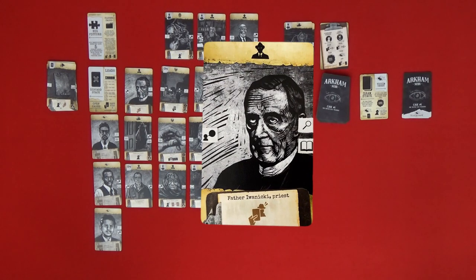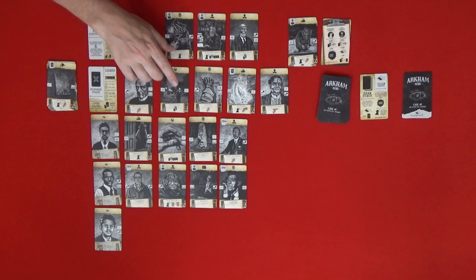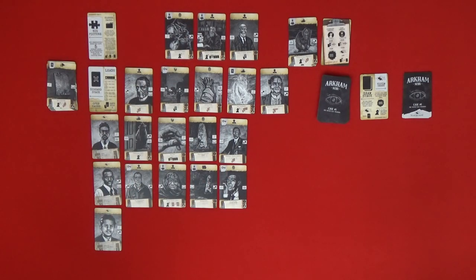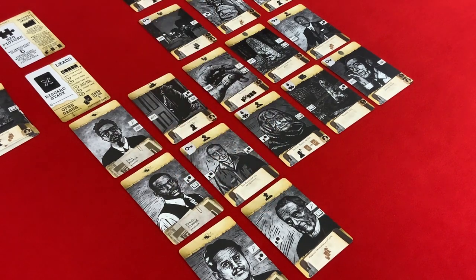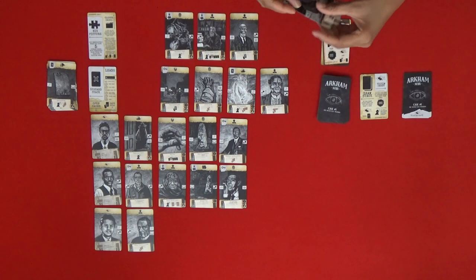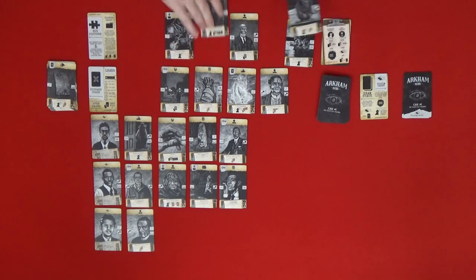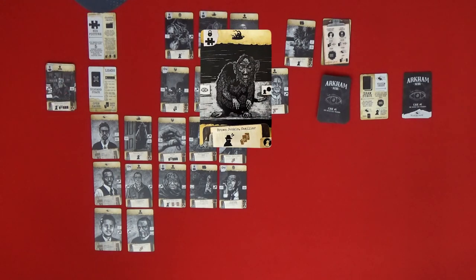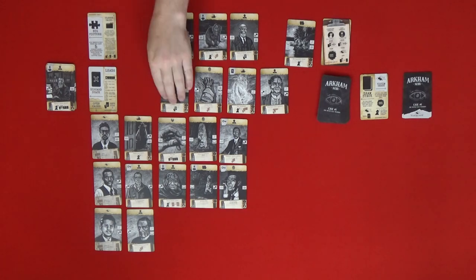Father Iwaniki has finally come up in the leads row — there's also another useless person of interest. When time penalty symbols come up we can start putting them down in our third case to use them up. We're going to play Father Iwaniki for sure. He can go to the Edward Pickman Derby case. That means we can take the monster card — Brown Jenkin, Familiar — out of the stability penalty area. But we have three cards in hand, so we discard one we don't need and take Brown Jenkin. We can play him since we have a key for that.